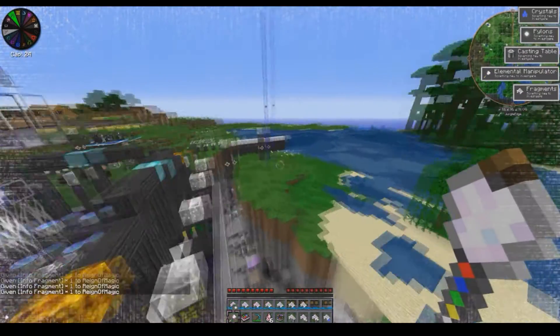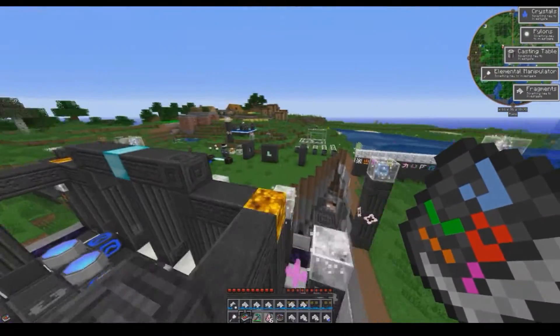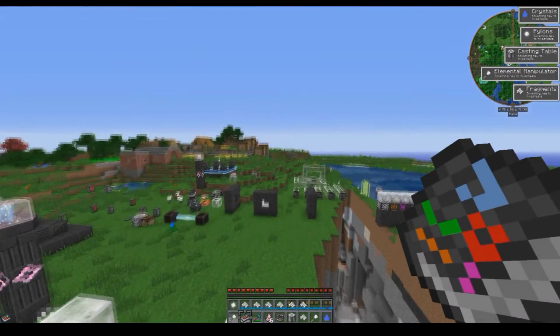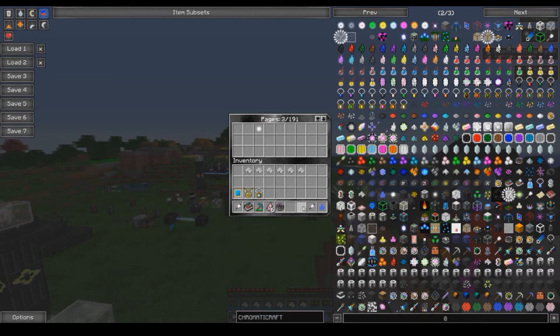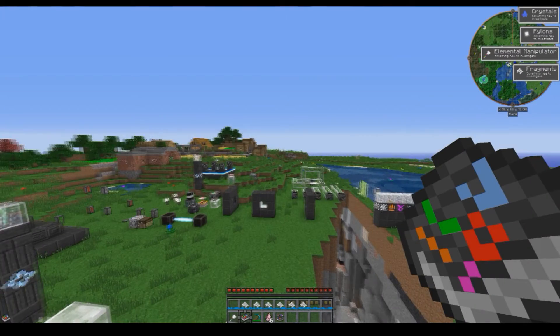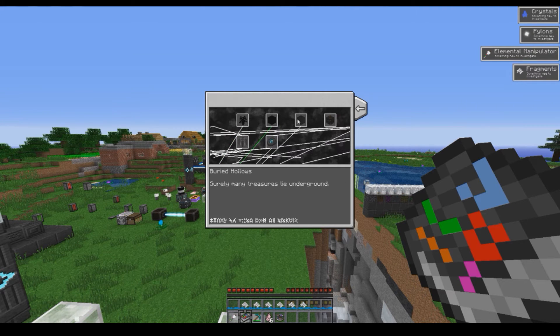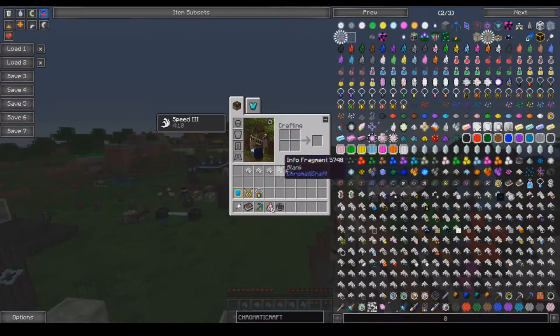How you use them is you bring out your book, stand on something, hold shift, then right-click to open up this GUI, and then you just toss the fragments on in. Very soon in the progress tab — I believe you have to get a couple of the progress flags before you can do this — but eventually you'll be able to make the pylon compass.